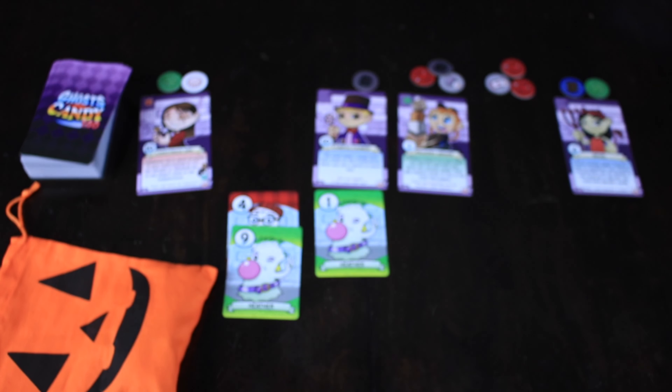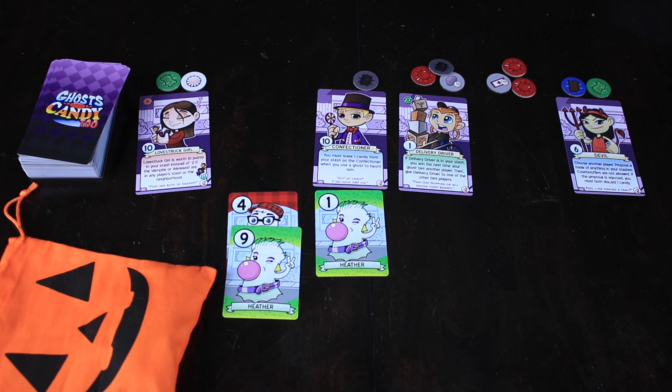You need to read each kid's text to know how they interact with candies, other kids around them, and end-game scoring. There are nine cards in your deck, numbered one through nine, and you can play them in any order — but that's also how many rounds there are. At the end of the ninth and final round, you count up scores from all your different candies, plus mostly negative scores from any kid cards you've collected, and whoever has the most points wins.